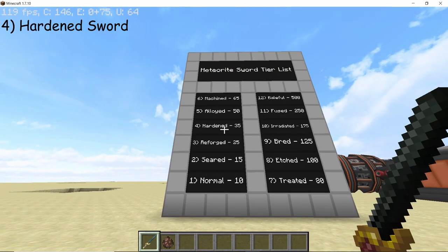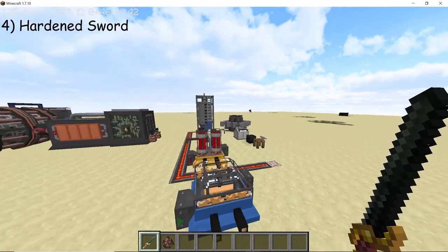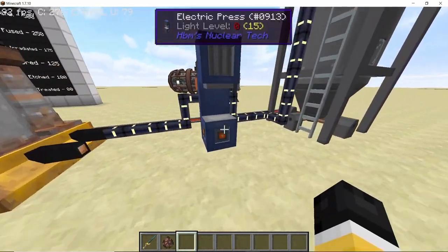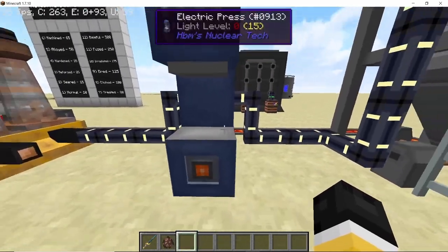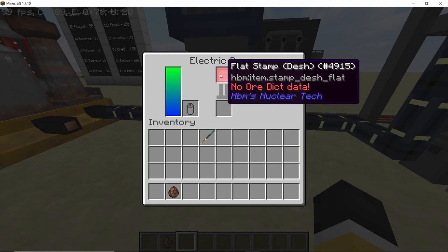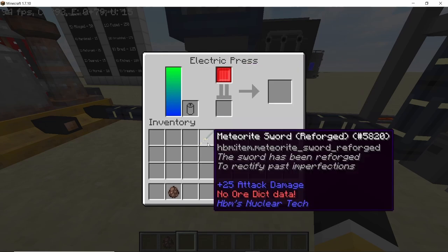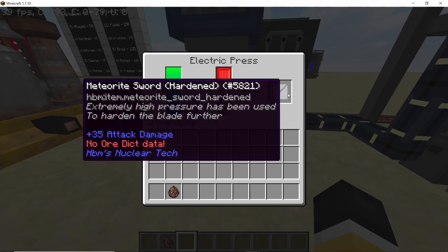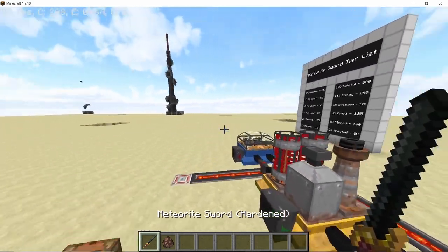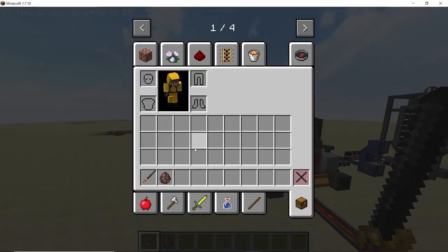For our fourth sword we have the hardened variant, which will deal 35 damage. In order to get it you will need any press like the boiler press or the electric press. I am going to use the electric one and make sure that it has a flat stamp in it — any flat stamp will work. Place down your sword in there and your sword will be converted into the hardened meteorite sword dealing 35 damage in total.